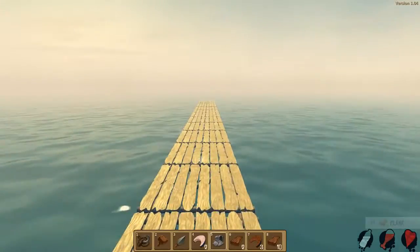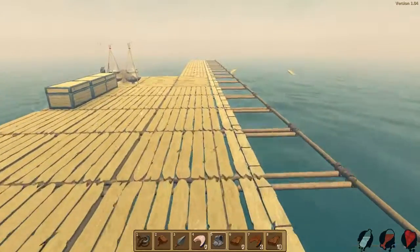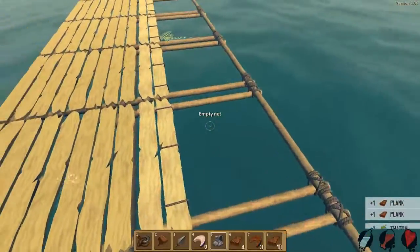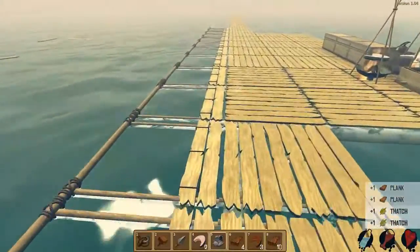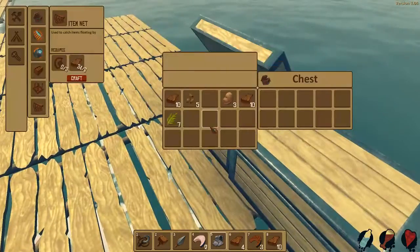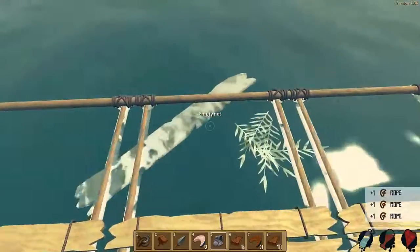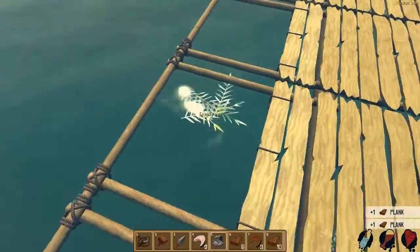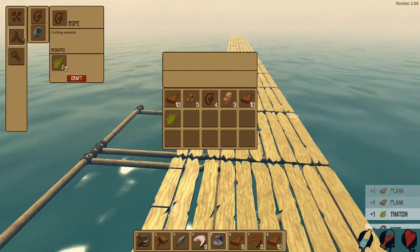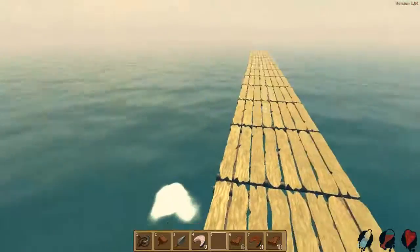Okay guys, from the looks of it there doesn't seem to be a barrier to how far you can go — left or right, east or west, north or south, whatever way is which. So you can't really go that way or that way — there's no barrier to how far you can go. You could have a humongous base and there would be nothing to stop you. Not yet, at least. All I've done is just been building nets left across the front.